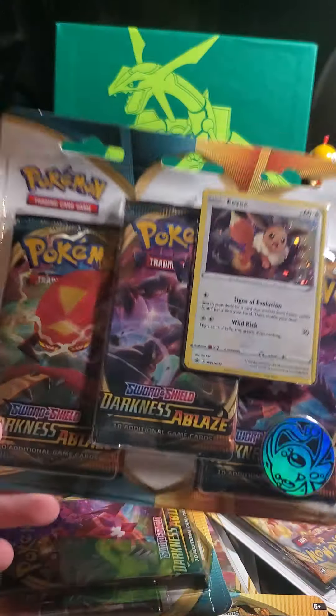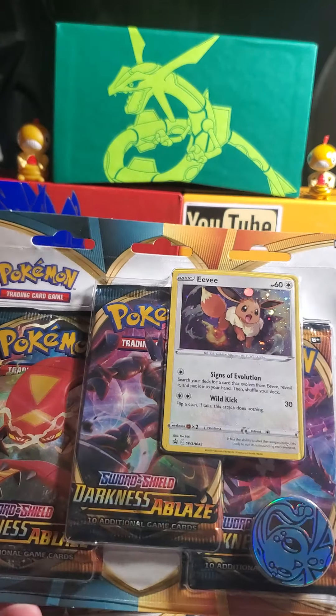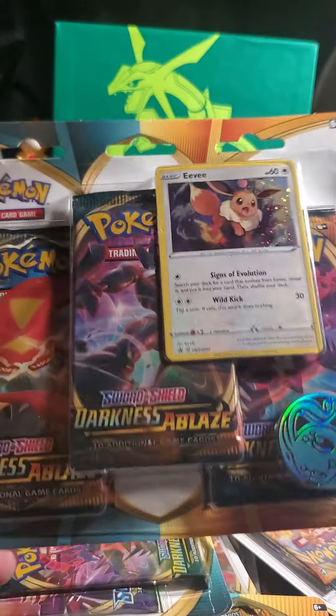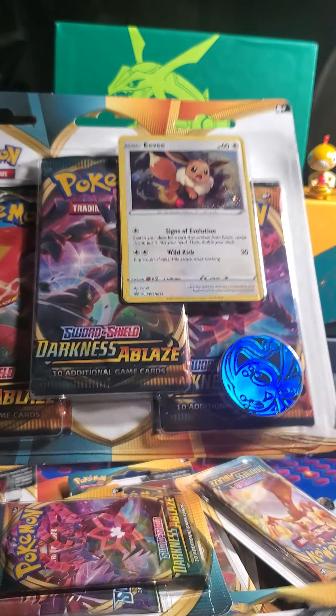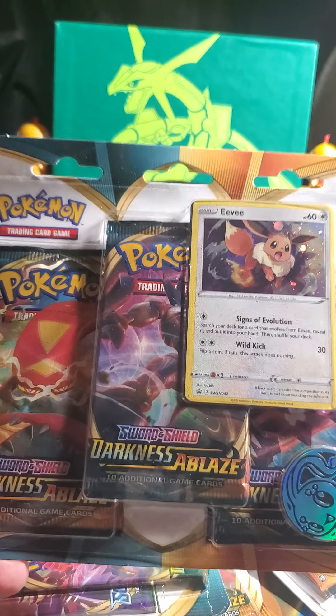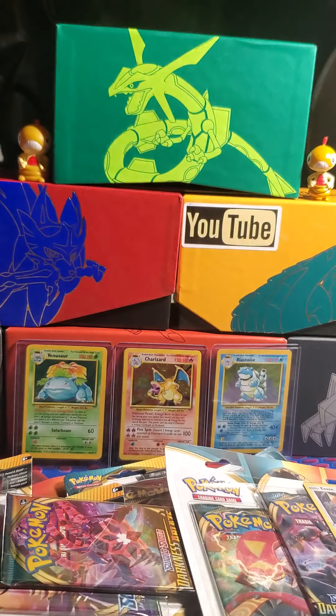Then I got a 3-pack blister. I only saw an Eevee promo in all of them, so there might only be one variety. These are like $12.99, while the 2-pack is $4.99 — why buy this when you can buy like 2 or 3 of those? So I did just buy one for the promo. And then we got our Elite Trainer Box. This is what we're going to be opening up today, and if I really like this set, I might get a booster box.